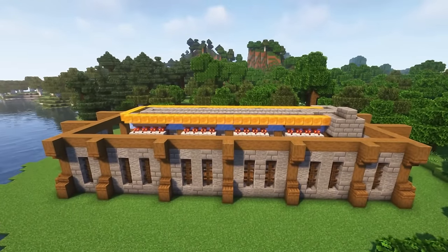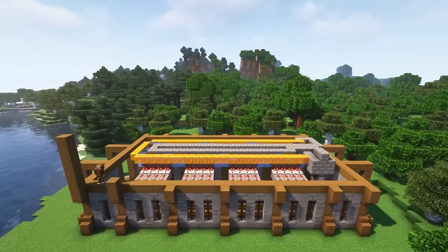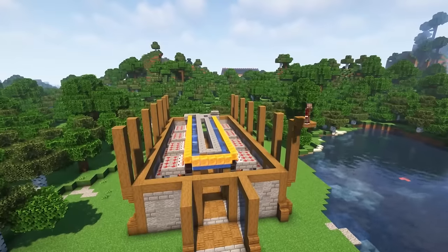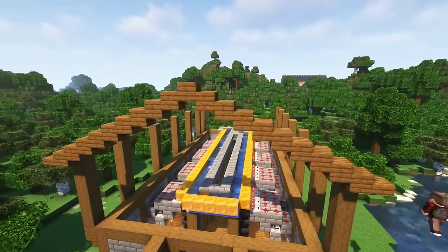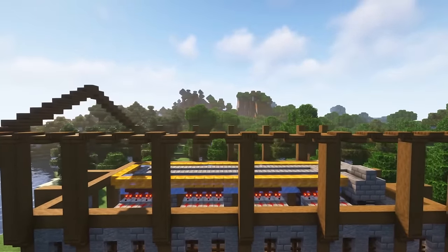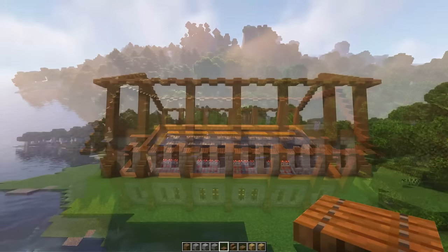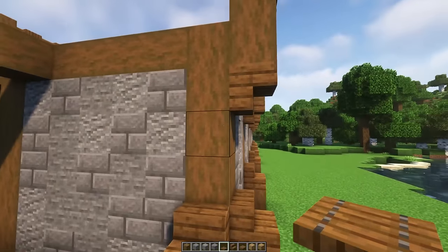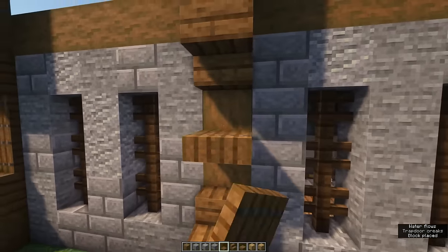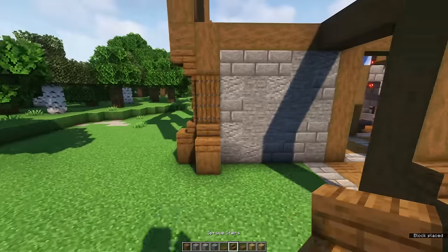For the first floor, one block below where you connected the beams for the ground level, place an upside-down spruce stair with a spruce log on top, and on top of that log place another six blocks on the sides of the building. Using spruce slabs, make your way up to the middle of the roof and connect both sides using spruce slabs alternated with double spruce trapdoors all the way around. To give the foundation a sturdier look, add some spruce trapdoors at the pillars — do this alongside the build on both sides. Don't forget to place the spruce wood and spruce stair on the corners as well.